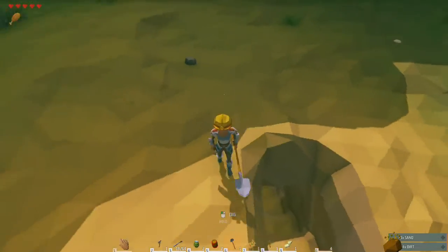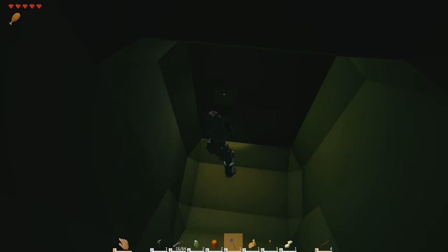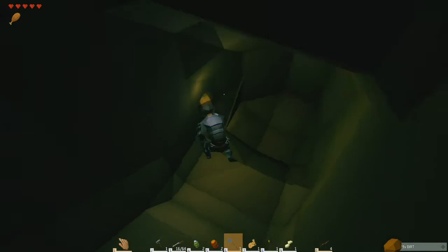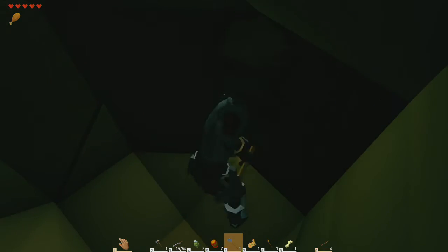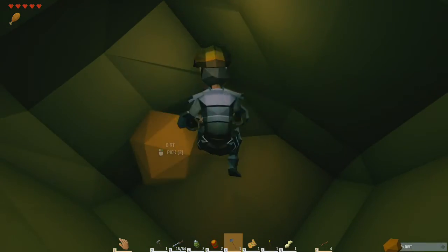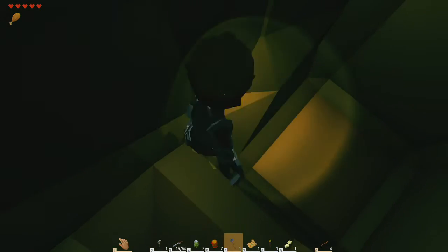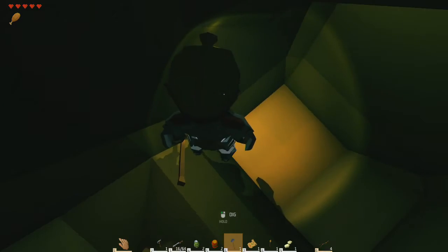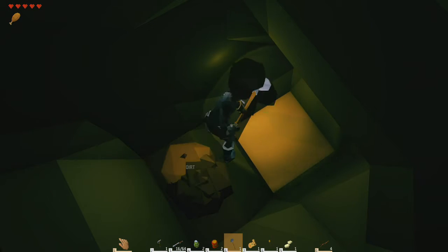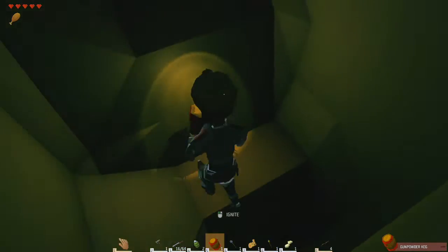Look at this nice little thing that we made. We essentially have stairs coming down. I don't think that's far enough down - let's go a little further. Now we're really getting that sound. A little bit further - this will probably be the last one. Gather all that, and we'll hit the five button - we'll ignite it - and run.